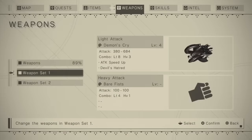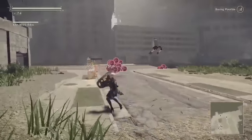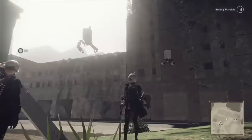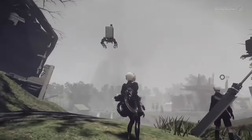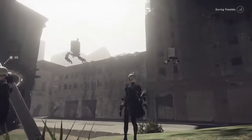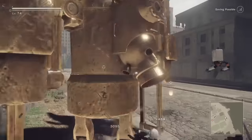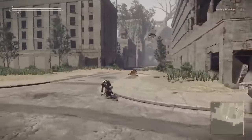Finally we have Demon's Cry. Gauntlets are awesome weapons to use — they are fast, especially with Attack Speed Up, which is a skill this weapon has, and pretty versatile as a primary or secondary weapon. But what makes this gauntlet god tier is the skill Devil's Hatred, which adds a shockwave after defeating an enemy. This destroys mobs as they will have no time to attack you. If you are looking for the best weapon in the game, Demon's Cry may very well take the cake.